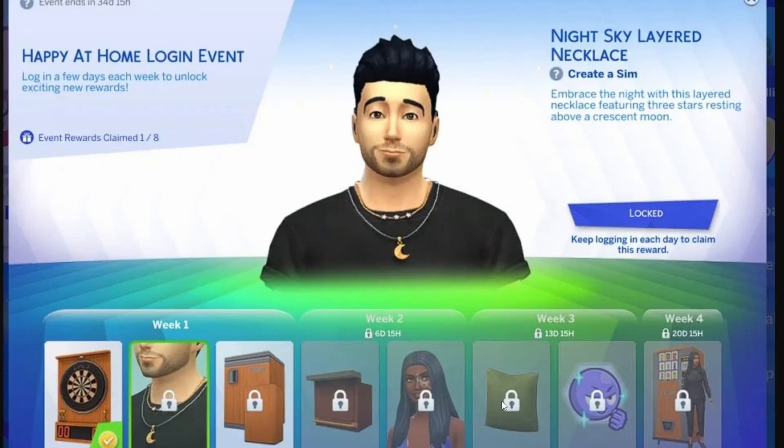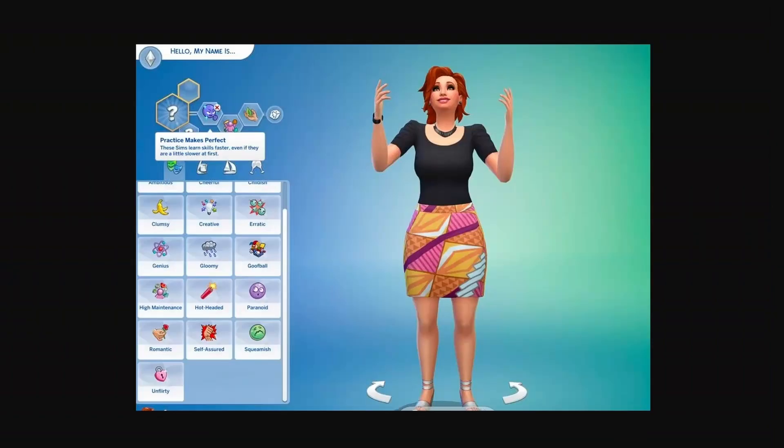In Week 3, it looks like we're going to get a pillow, and there's also a new CAS trait which lets Sims learn skills faster with a twist — I'll get to that later. In Week 4, it looks like we're going to get an outfit and a vending machine. While some of these items are brand new, it has been found over on Twitter that many are recolors of existing content.